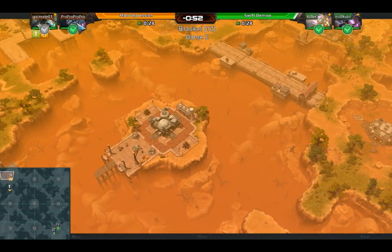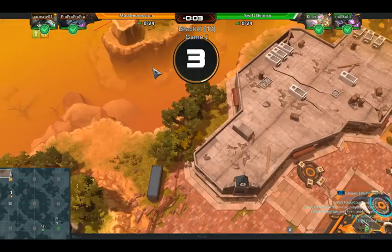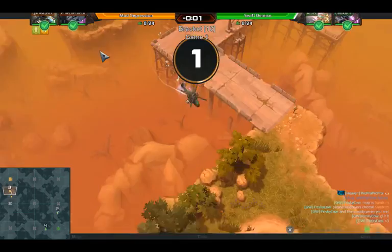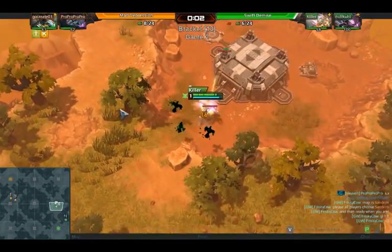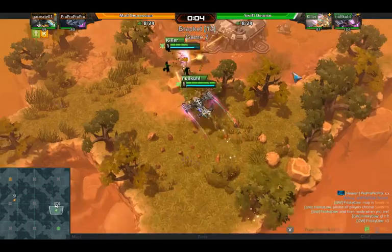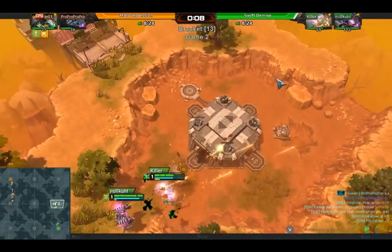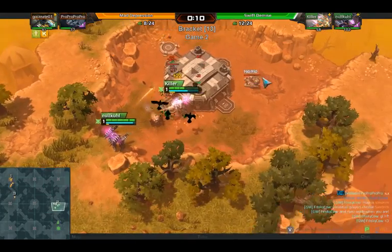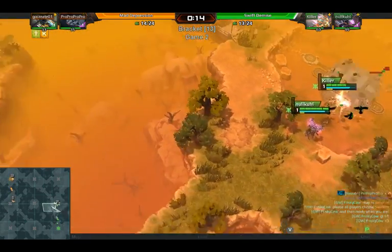Pro pro and go create are going to be on team Mad Depression. In the top left on the Carbon team we have a helix and a bomber. Meanwhile on the Green team we have a bomber and an osprey. We have Null Cool and Killer — they are Swift Demise. Hopefully they do not experience a swift demise, but we'll find out. Going ahead neutralizing — they're doing a mirror matchup.